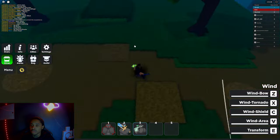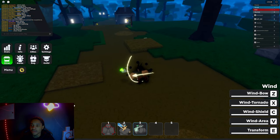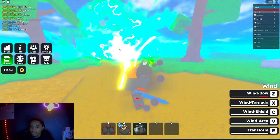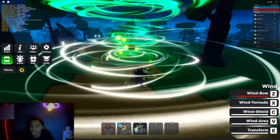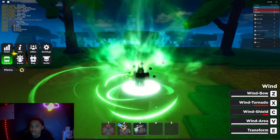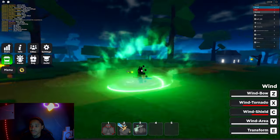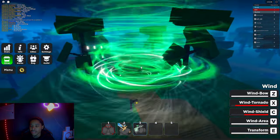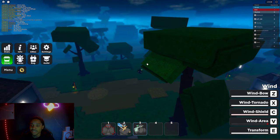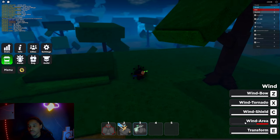The first move is the arrow — looking tough, looking tough. This is the Z move. Then we got this move right here, which I think was the same move before. Then we got Windshield — I'm not gonna lie, Windshield looks new. And then we got the V move. The Windshield is the C move.